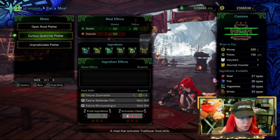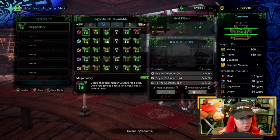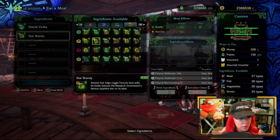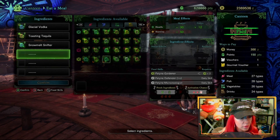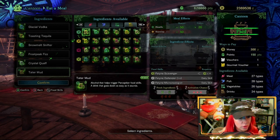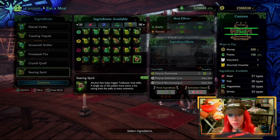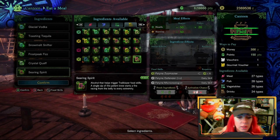Zoo Master is the one that you want to get. To do Zoo Master, you need to find all of these ingredients: Glacial Vodka, Roasting Tequila, Snow Melt Snifter, Frost Beat Fizz, Crystal Cloth, and Saring Spirit. As you can see, I've gotten Zoo Master put on. It's got a 3-star activation chance, which means it's guaranteed to be activated. And that's what you want to see.